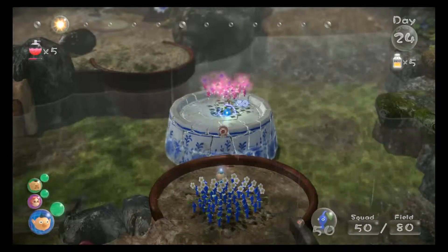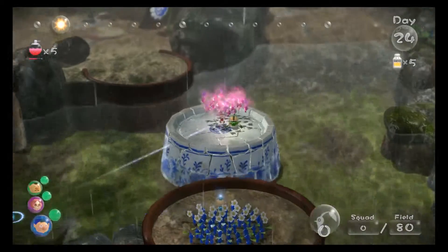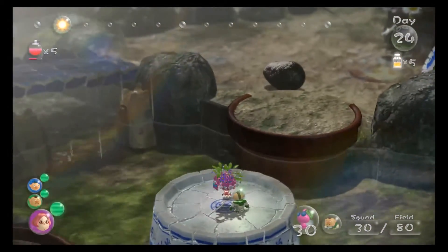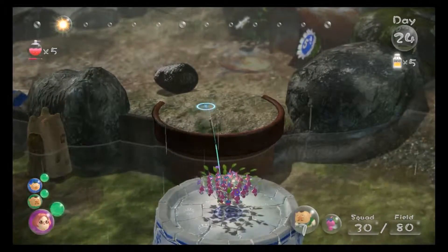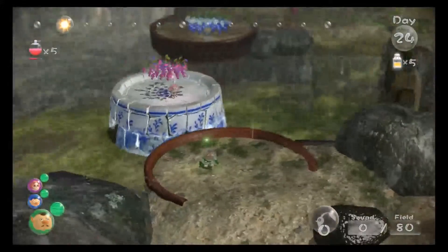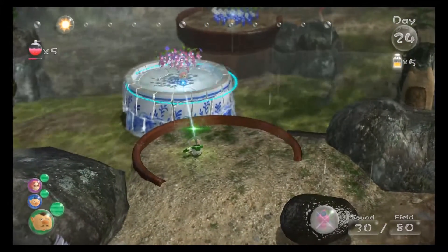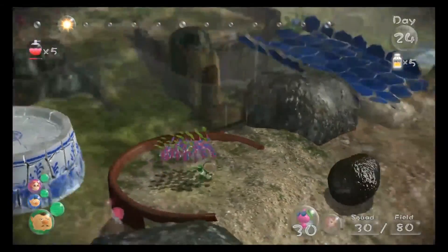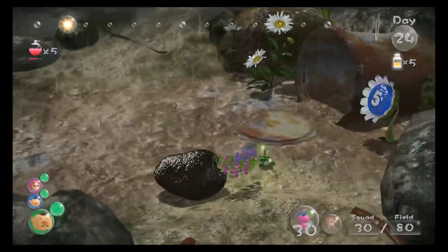We'll throw Brittany over there, throw Captain Charlie over there, and we're gonna collect those waiting Pikmin over there so I don't have to waste anything. First things first: building that bridge.